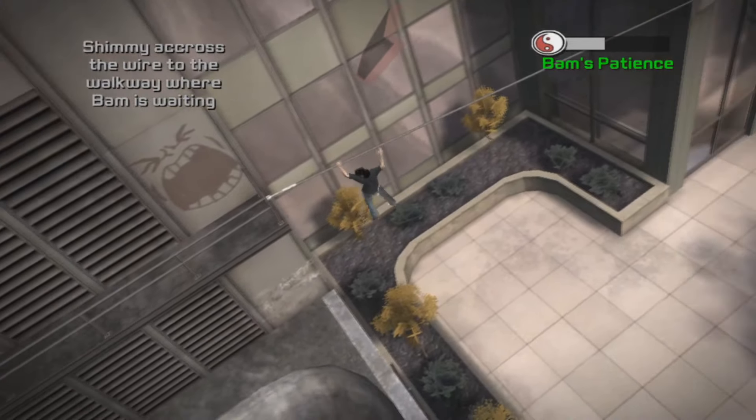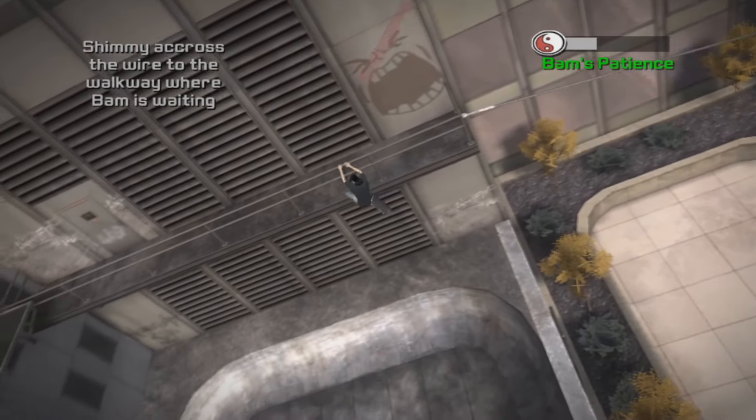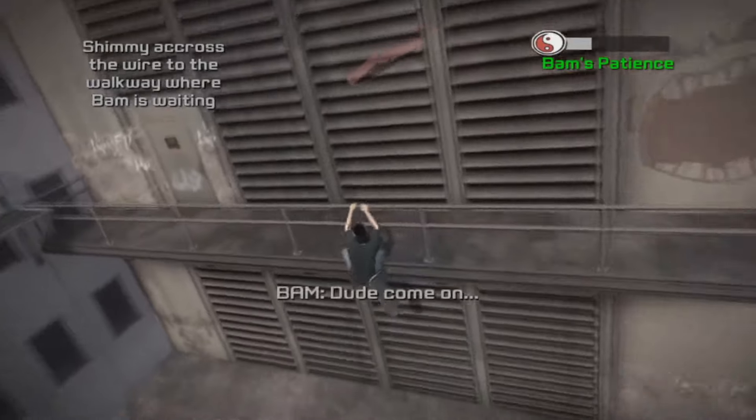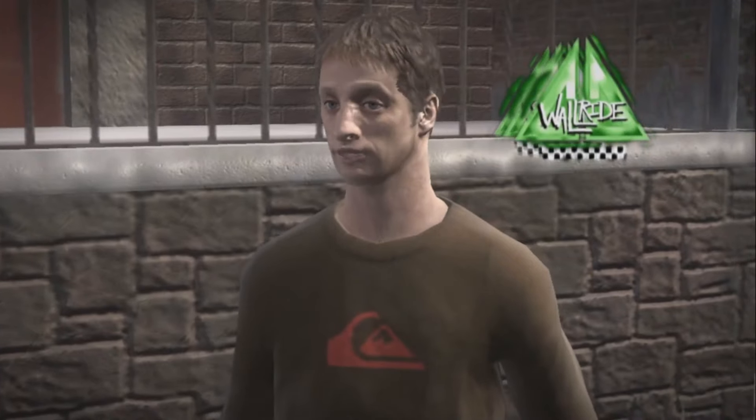The game was set in Philadelphia and included three main focuses. My skater was able to roam free in the open world and I could choose the paths that I wanted to take. After a brief introduction by Tony Hawk, I'm then given the chance to choose between Career, Hardcore, and Rigour.